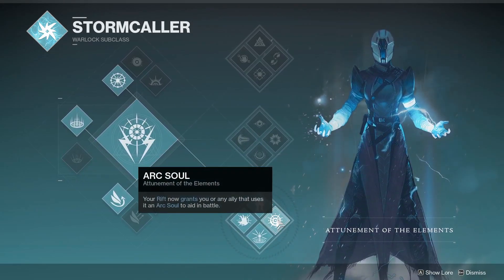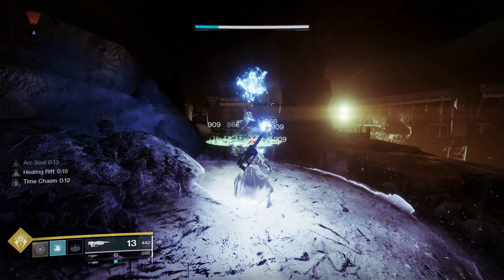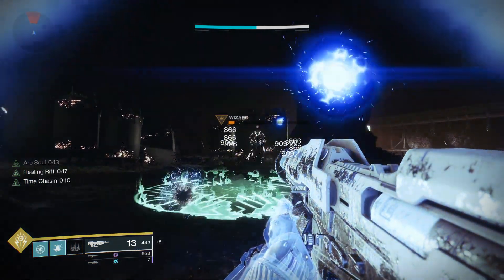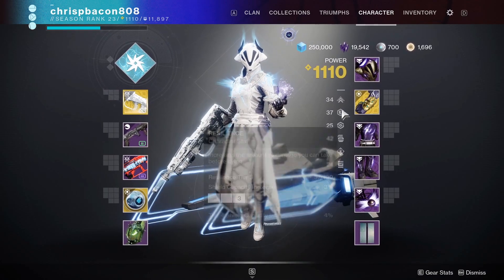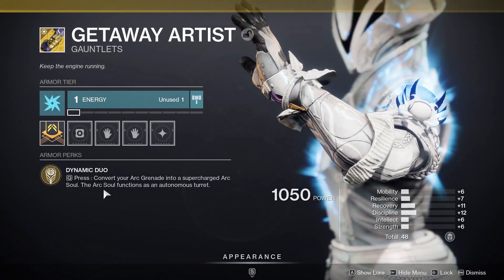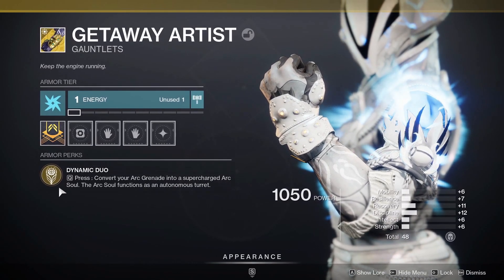The main perk that we're looking for here is Arc Soul. Your rift now grants you, or any ally that uses it, an Arc Soul to aid in battle. This Arc Soul follows you around and shoots arc bolts at any enemies within close proximity, which is good in its own right. But it's when we combine this with Getaway Artist and No Time to Explain that this build really comes together. With Getaway Artist equipped, this Arc Soul becomes supercharged, causing much more damage and shooting much faster than usual.